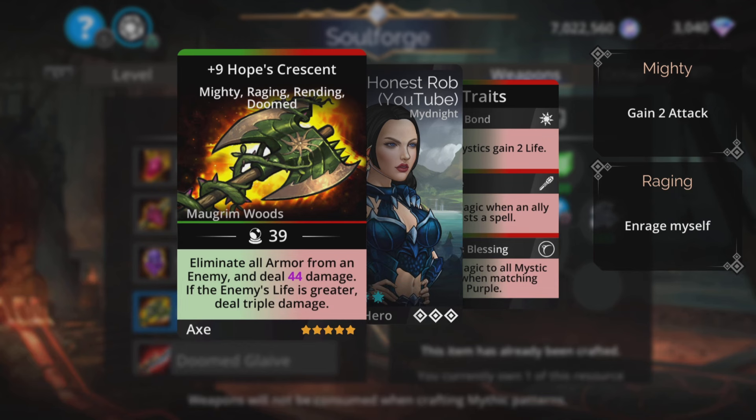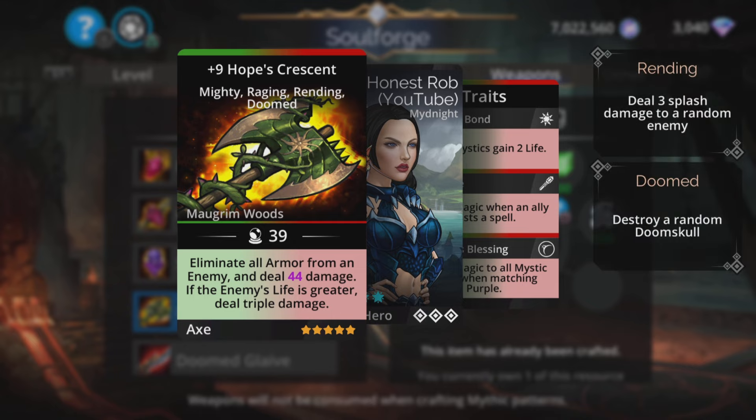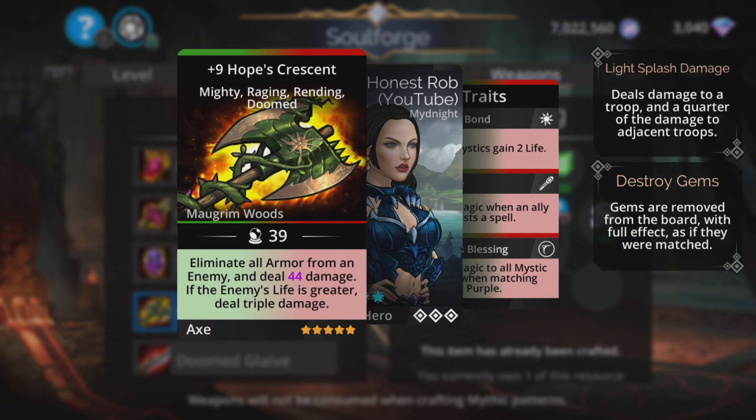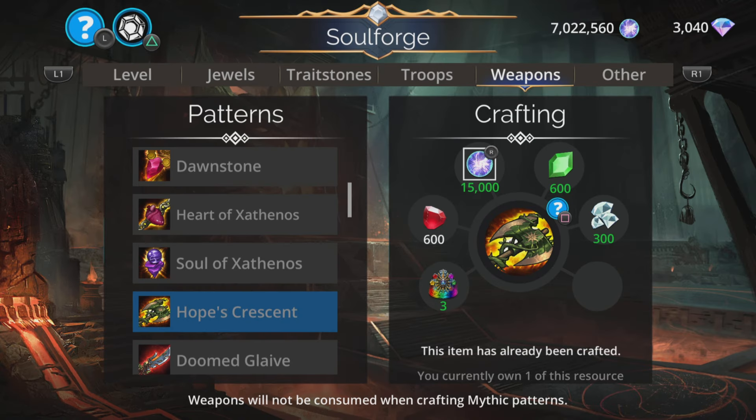Hope's Crescent. Eliminate all armour from an enemy — that is great straight away. Because on those events like Raid Boss or high level Delves, that is a significantly good amount of damage effectively. And then deal magic-based damage, and if the enemy's life is greater, deal triple damage. That is a pretty fantastic weapon. Absolutely worth picking up. Grab Hope's Crescent.